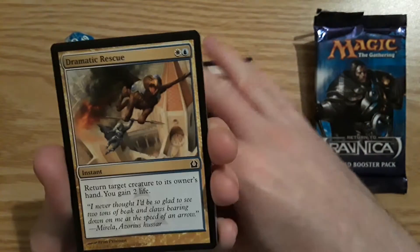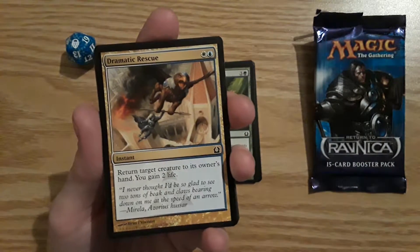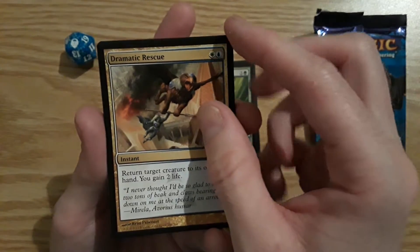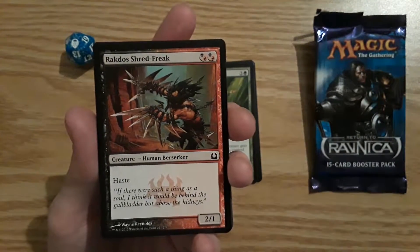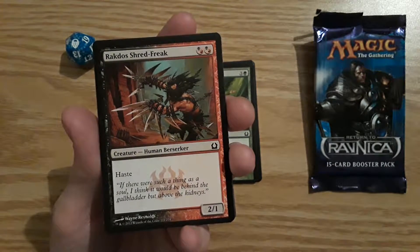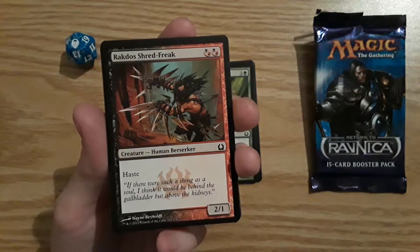Yeah, these cards definitely feel a lot different than the newer cards. Dramatic Rescue — return target creature to its owner's hand, you gain 2 life. I might have to keep that to the side for my Sphinx Angel deck.